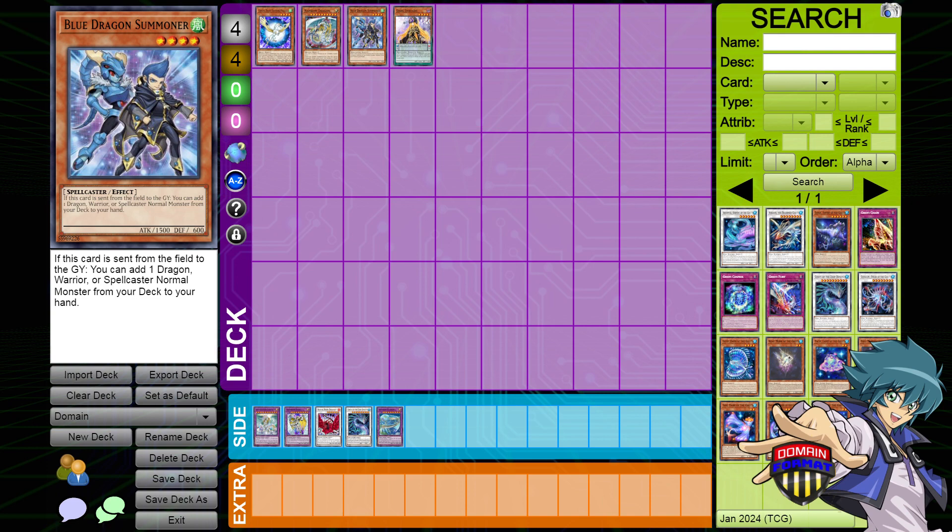Our friend Jesse uses this in Domain for a Yugi Boomer deck, where it is all about the big OG monsters, which is super cool. This is a good Deckmaster in general for access to all three of those types. This is an example of a Deckmaster that is specifically designed to give you a versatile and expanded domain that is not limited by archetype and is not limited by attribute or a single type — it is three types.